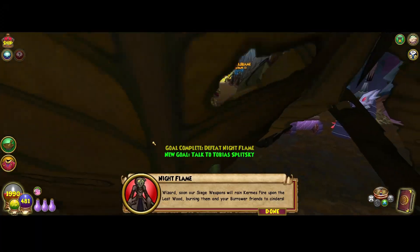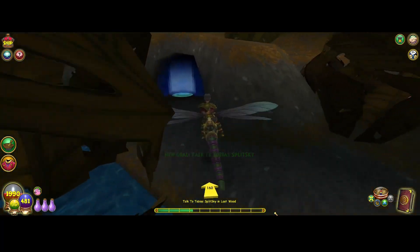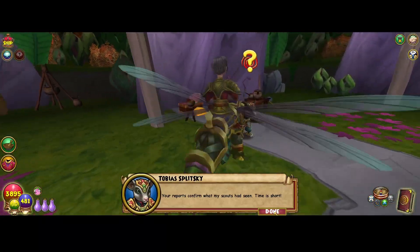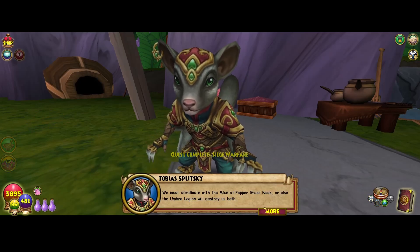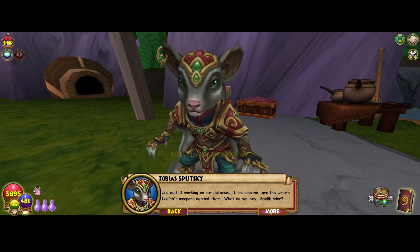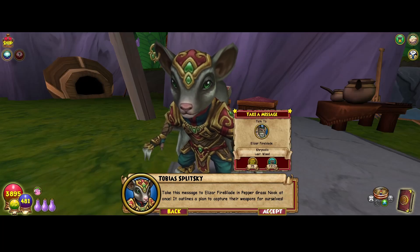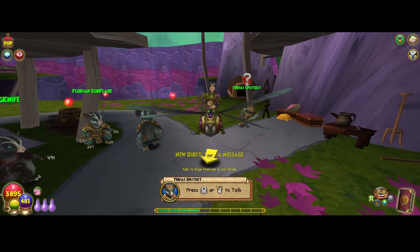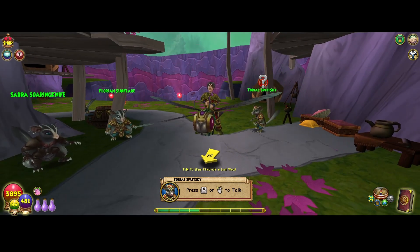Wizard! Soon our siege weapons will rain fire upon the Last Wood, burning them to cinders. Not good — so that's what the plan is. Tobias: your reports confirm what my scouts had seen. Time is short — we must coordinate with the mice at Peppergrass Nook, or else the Umbra Legion will destroy us both. Instead of working on our defenses, I propose we turn the Umbra Legion's weapons against them. Take this message to Elazar Fireblade at Peppergrass Nook at once — it outlines a plan to capture their weapons for ourselves. Unfortunately guys, that's all the time we have. Next episode, we're going to talk to Elazar Fireblade and figure out what he thinks about the plan. Hit that like button, hit that subscribe button, drop me a comment. This is Kieran Ashton for the Dual School Fire and Storm Walkthrough.